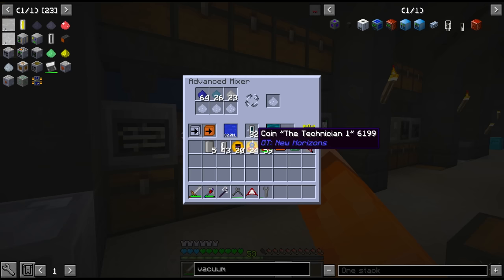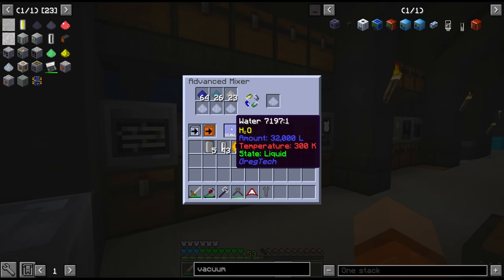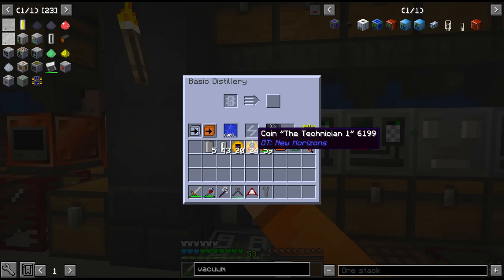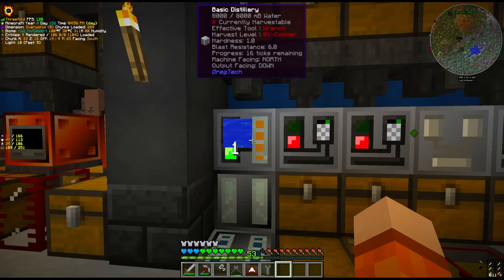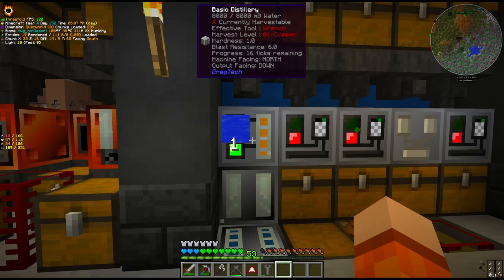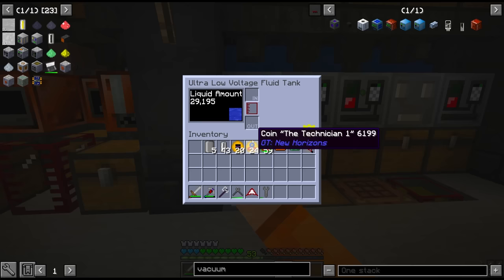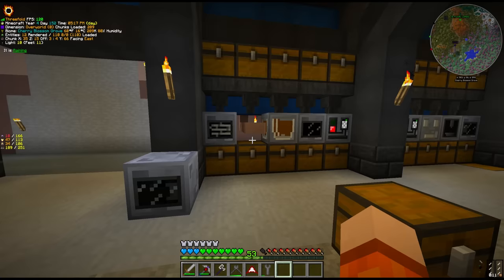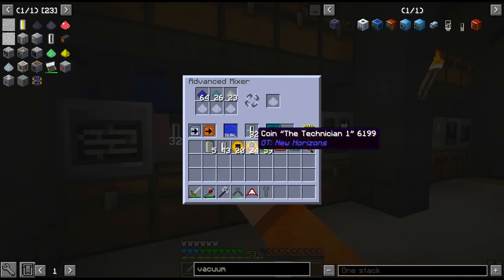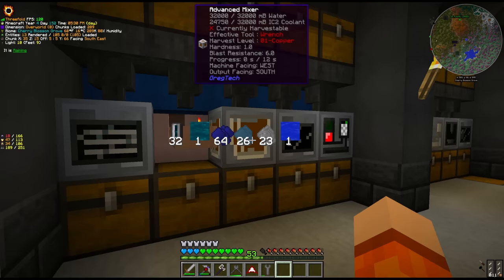IC2 coolant is just lapis dust and water in a mixer. You can technically save on lapis dust if you use distilled water - and in fact I was using distilled water. The problem is it's just way too slow. I decided to implement another water pipe here - this recipe is MV for the IC2 coolant, not LV. So there's a lot of temporary workarounds at this point in the game.